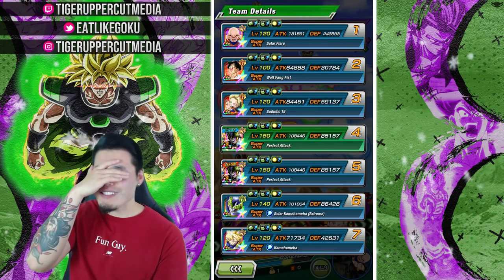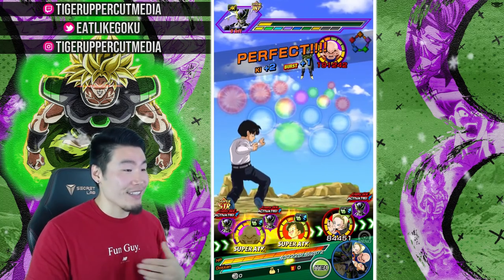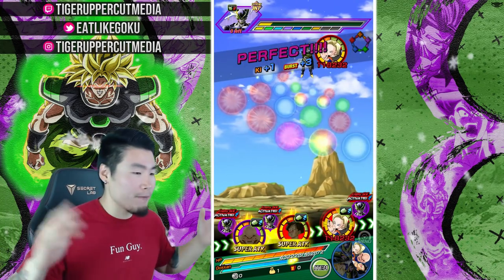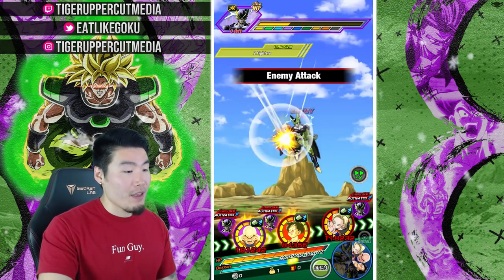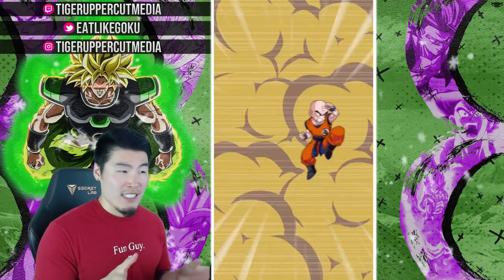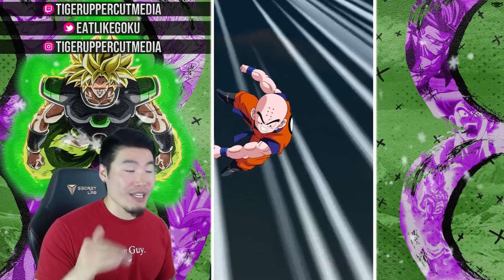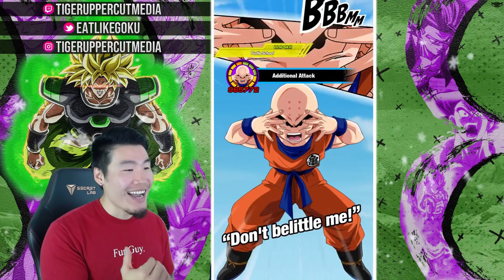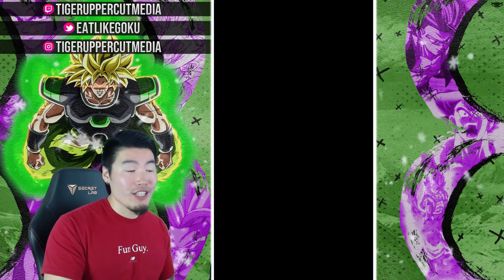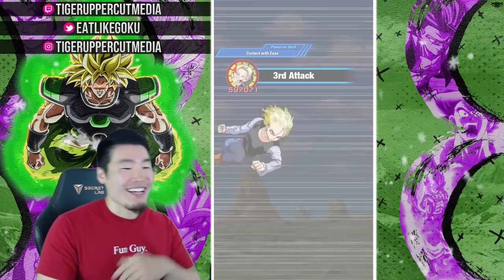Look at that — 243,000 defense. That is amazing. Cell is literally not going to do anything to Krillin right now. Taking regular hits for 69 damage. We're getting supered — let's see what this does. We took that Cell 18-ki super for 97 damage, dude! I wanted to be conservative but no — 97 damage from Cell's 18-ki super. This guy is amazing.